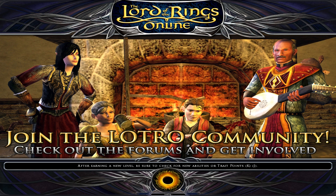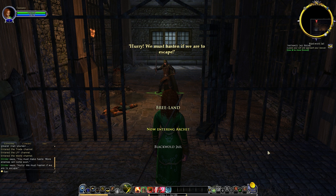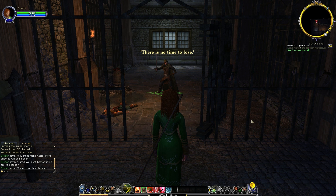After earning a new level, be sure to check for new abilities or trait points. The chance encounter with brigands upon the road leads to captivity. You awaken with the ranger Strider before you as he urges you to act quickly. You realize you have become involved in matters much greater than yourself. Hello, Strider! I'm not sure of my key bindings here.